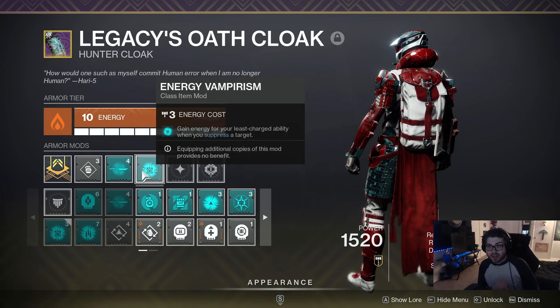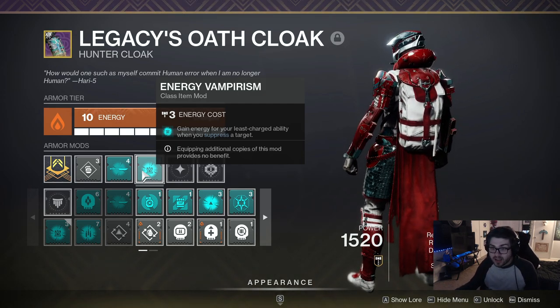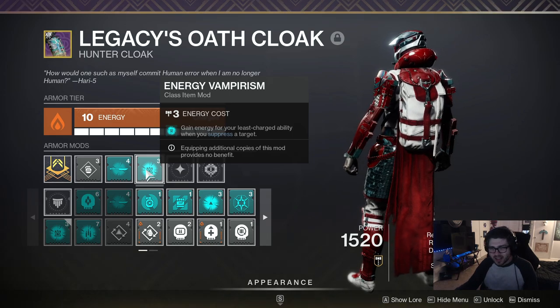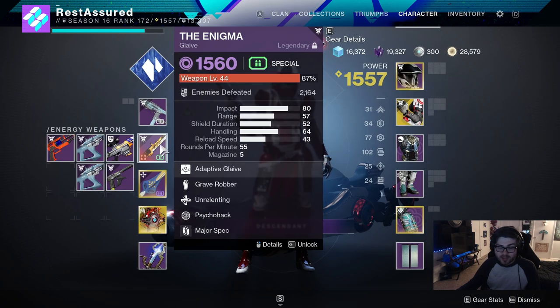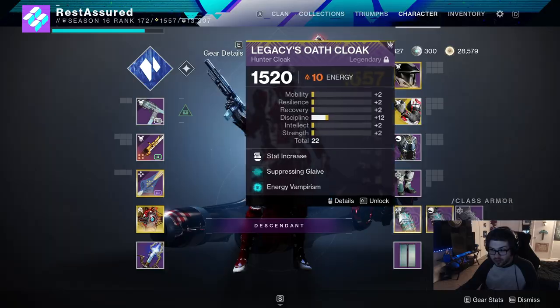We also have Energy Vampirism, so you gain energy for the least charged ability when you suppress a target. This does actually work with Suppressive Glaive — it has a little intrinsic cooldown, so you can only proc it pretty much once per grenade charge. But honestly, you get a pretty sizable chunk. So if you're ever in a boss fight and need to just suppress an enemy to get another Dust Field, you can totally do that.